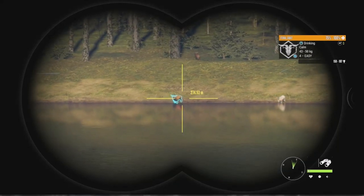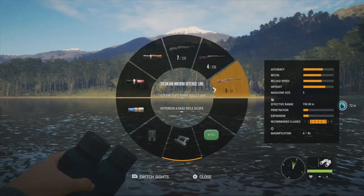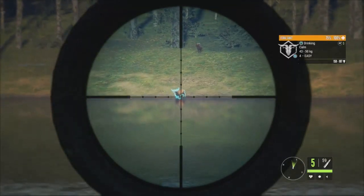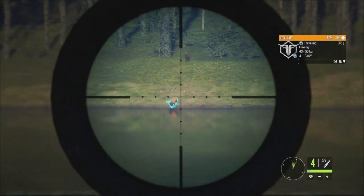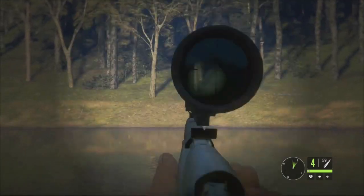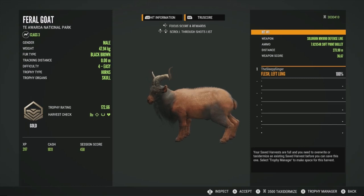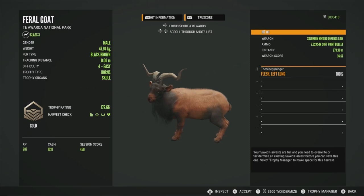We're going to take down one of these guys at about 275 out. I went with the Mosin instead of the .243 rifle just to switch things up. We'll aim just a little bit above his back — and we definitely hit him. He's going to go down 50 to 75 meters. Here he is — a gold at 172.66, got him in the left lung at 273 meters. That was a really good shot and it took him down pretty quickly. The Mosin might be one of the better guns for feral goats overall.